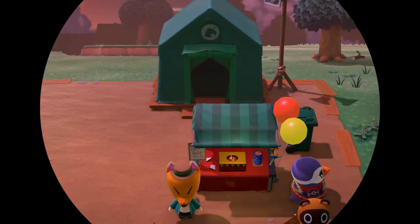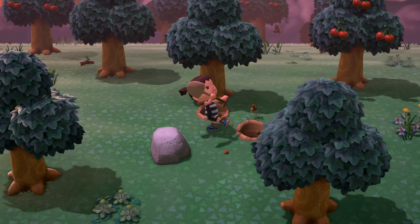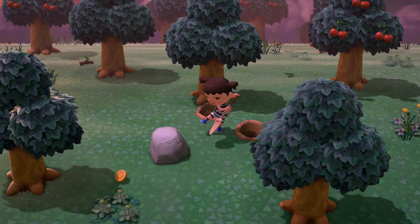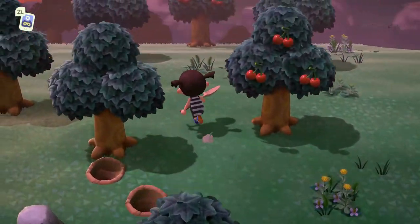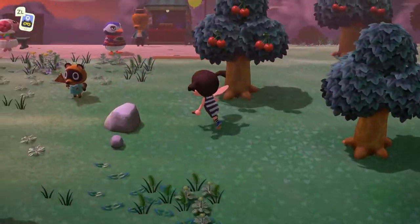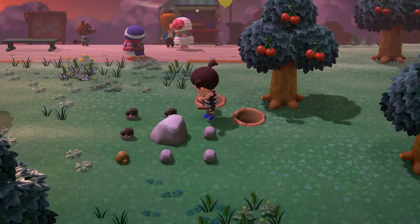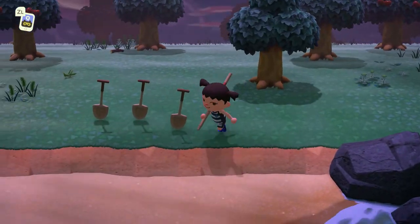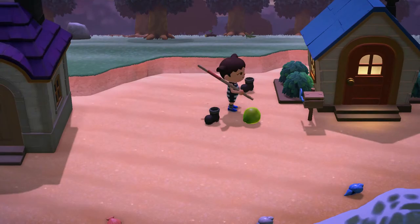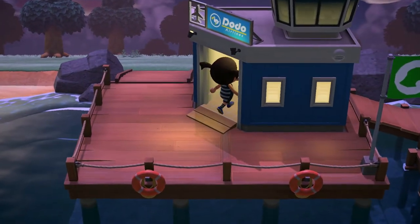My goal right now is to get the iron - let's get as much iron as we can today. What I need to do is dig a hole here and a hole there, then just hit this rock eight times. It's the money rock! I'm going to leave those holes there - it actually helps me remember which rocks I've hit. Let's grab a Nook Mile ticket or two and go hit up a mystery island and get our iron, and potentially see a villager.